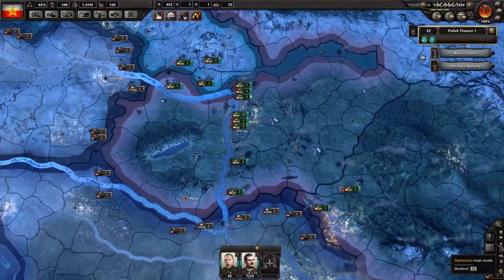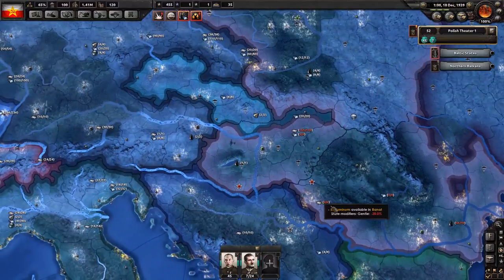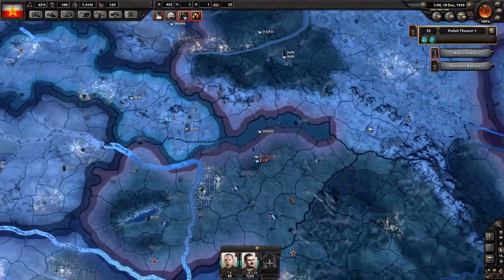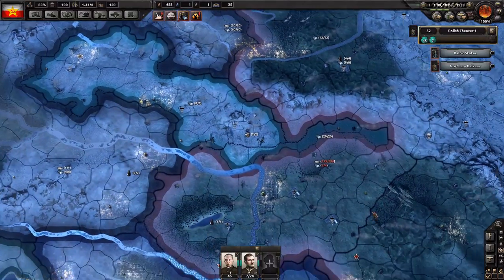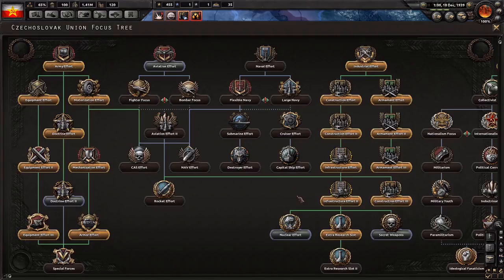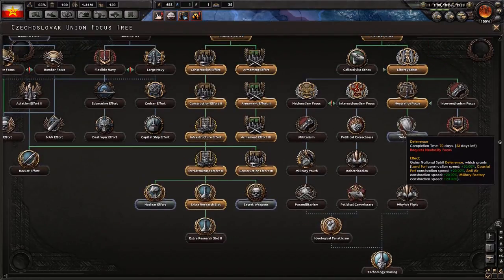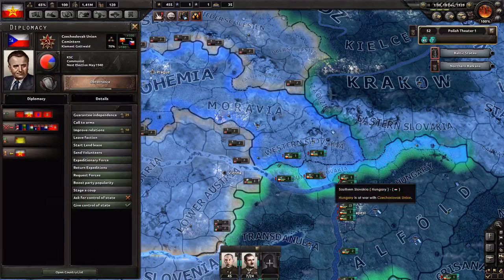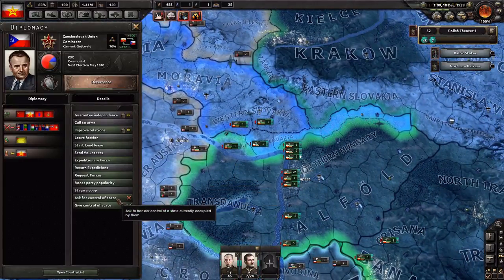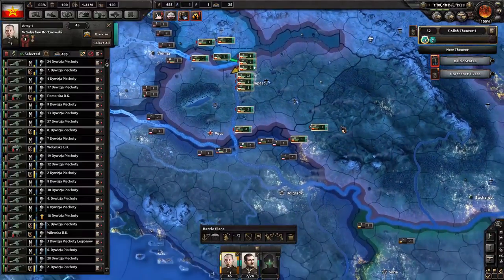So what did we take? Let's have a look. We took everything. Resource map — there we go. We got a lot of aluminum. We got steel. Oh, Czechoslovakia kept the steel. But they are our puppet, so it doesn't really matter all that much. What is Czechoslovakia doing? They almost got their second research slot. I can't get control of any states, unfortunately. So Yugoslavia will be next, I suppose.